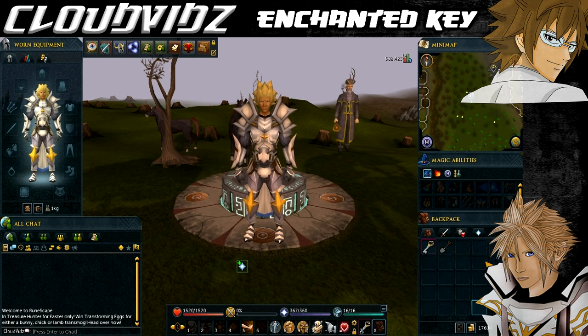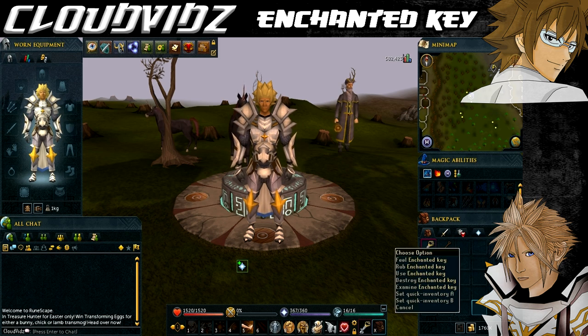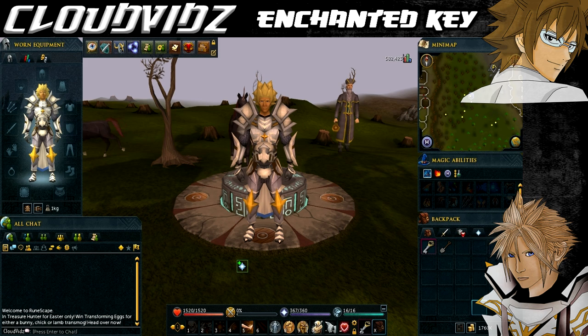I'm going to talk you through where to find all the treasure locations. However there is a catch: the first eleven treasure sites are all going to be random, unlocked from the Making History quest. I can show you how to find them but the order will be different for you. The first treasure site will always be at the Fremennik Province. Once we've done these eleven treasure sites we'll then be on the Meeting History treasure spots, which are in the same order for everyone, so that will be a bit more straightforward.